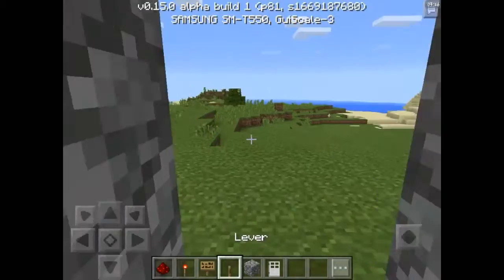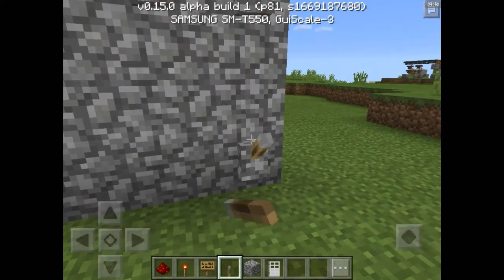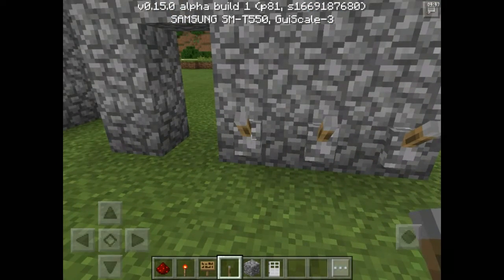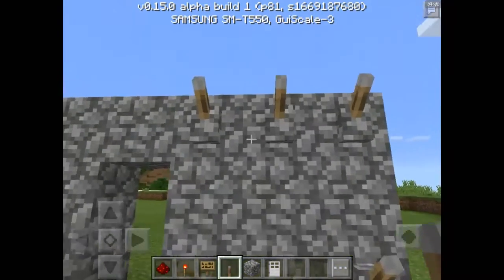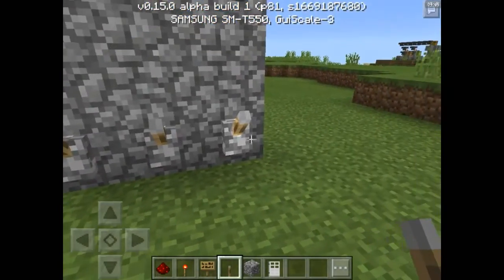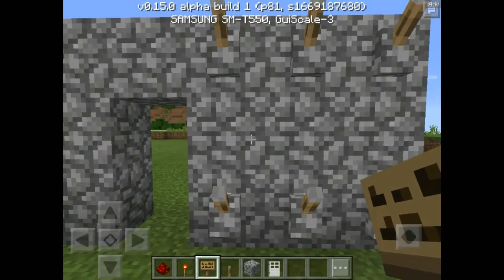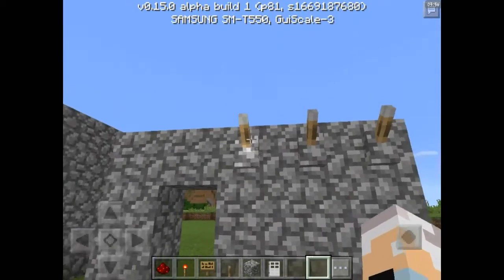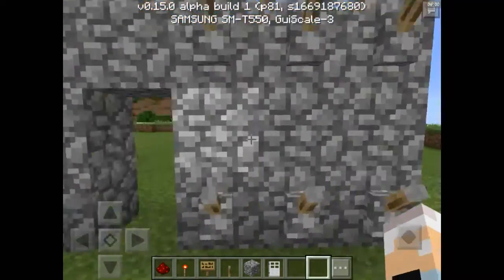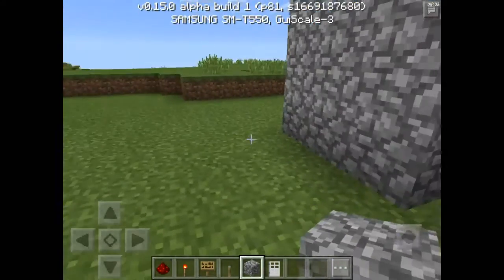Now, put your levers up here on these three blocks and put your levers down here on these three blocks. Right here, if you want, you can have a sign and put your numbers on it — but you don't have to, it's optional. Leaving out the numbers makes it harder for someone trying to break in to figure out the combination. If you want to remember your combination more easily, put signs here. After you put your levers down, you come back here.